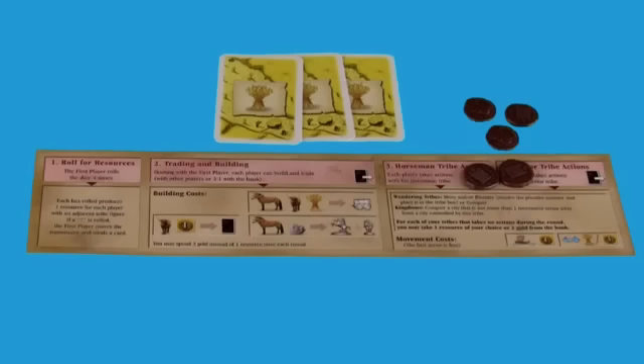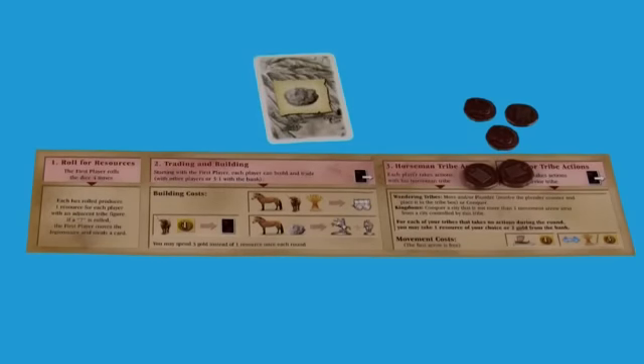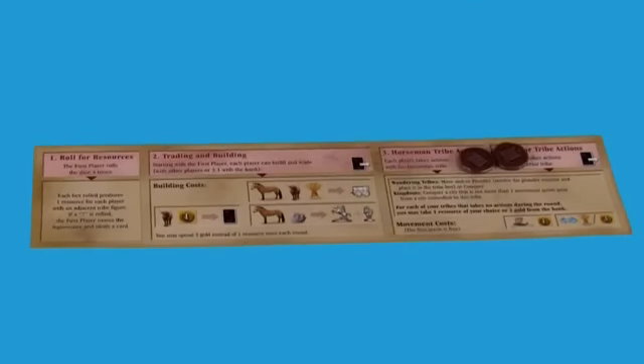Starting with the first player, players can trade and build. Once per turn, a resource card can be purchased for three gold. With the right resources, development cards, supply wagons, and barbarians can be purchased. Glover is buying a new member for each of his tribes — these get added to the tribal boxes on the side of the board.